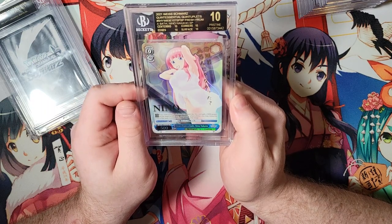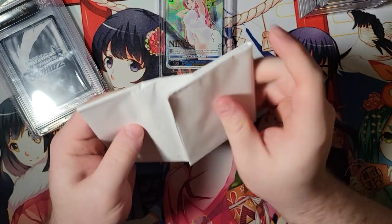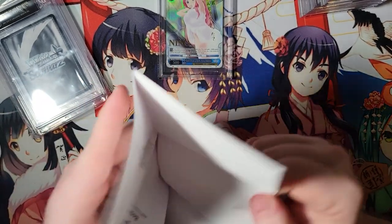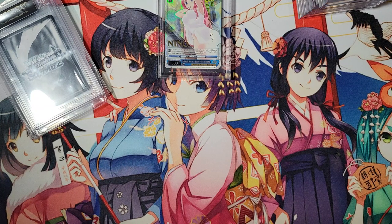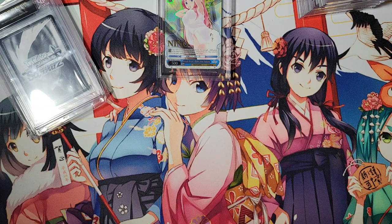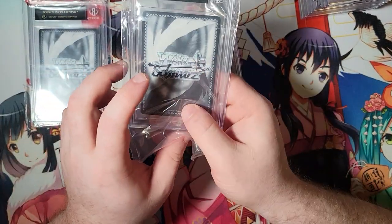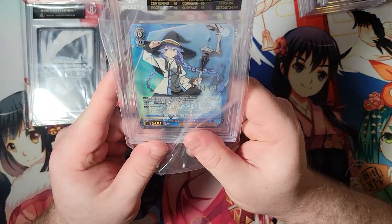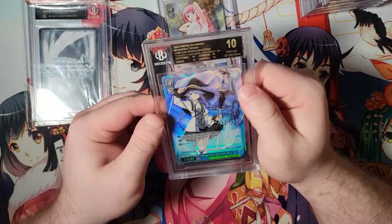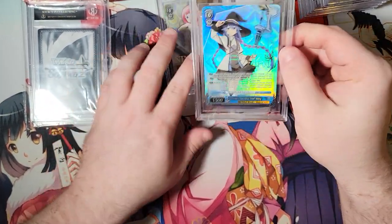I definitely want to see what the pop is on that one. I think the order form should say the pop numbers. Actually, I don't want to look because I'll definitely spoil myself for the other black labels. So let's just get through these. Oh! We got the Roxy SP as a black label. Very good. Very, very nice. Happy with that one.